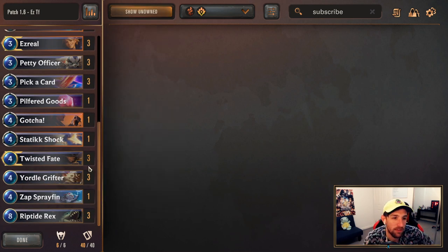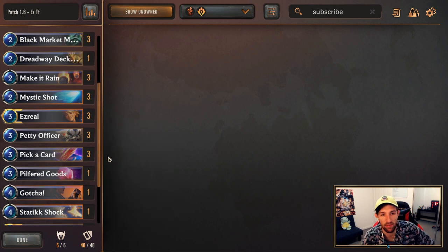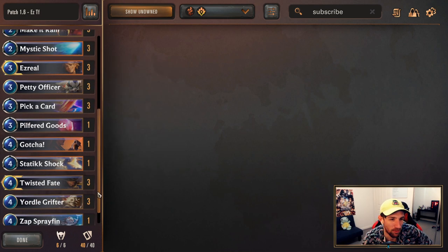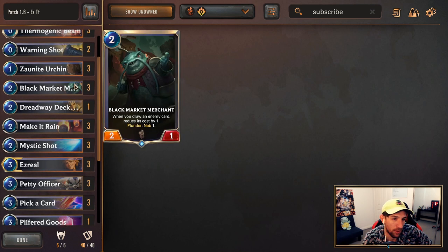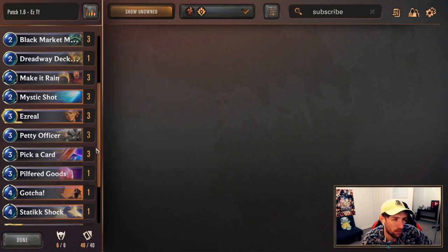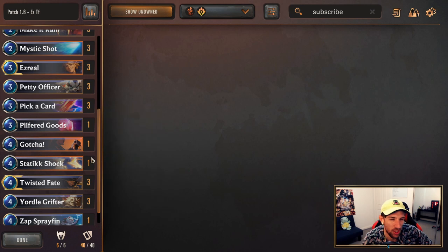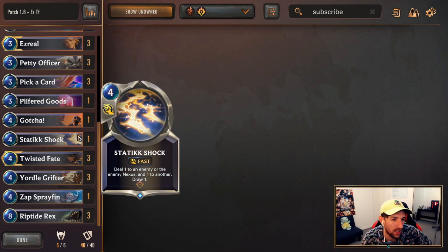Twisted Fate is going to be three copies. In this list, we have easier ways of actually leveling up Twisted Fate, and he's starting to become more of a real win condition — as well as Ezreal of course. Now you have so many different ways of winning. You can also win through the board by playing cards like Zornite on the curve, Merchant, Dead Ray, Ezreal, Petty Officer. Some matchups you play Ezreal, but you can sometimes take over the board, which is very relevant for pushing chip damage.